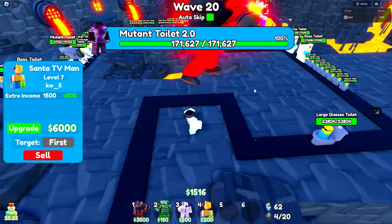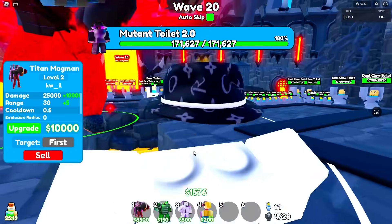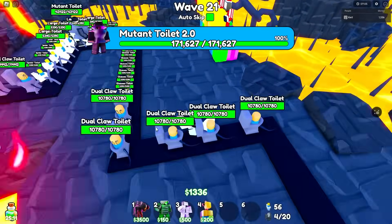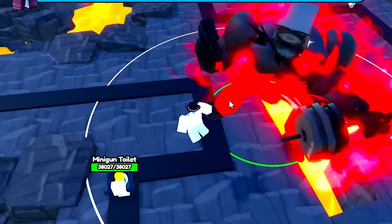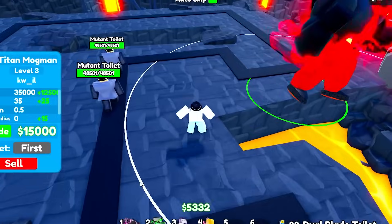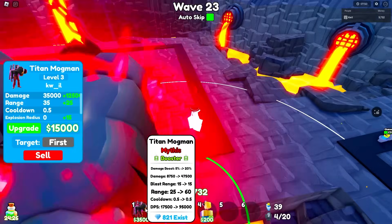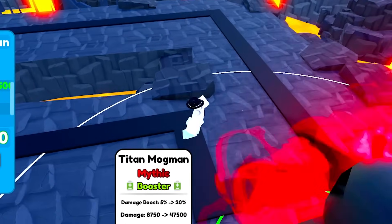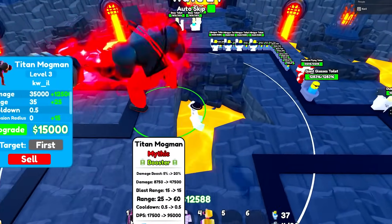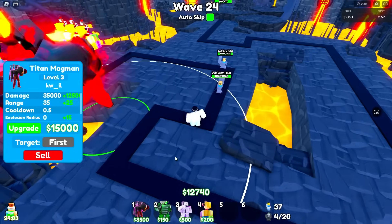This unit is actually crazy — he's one-shotting the large glass toilets. We're going to max out this guy and we're only going to place one of each unit. So next round I can only place one sigma. Let me upgrade — there we go, 35,000 damage on a 0.5 cooldown. It does reach 95,000 DPS, which is pretty crazy. I wonder how much he costs to max — I think this upgrade is max. That's actually quite cheap to max out.